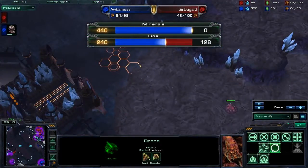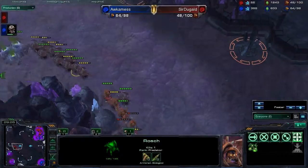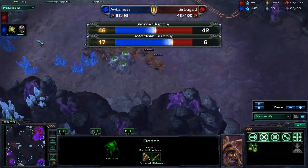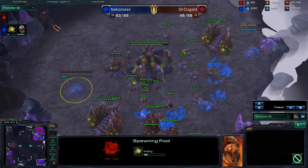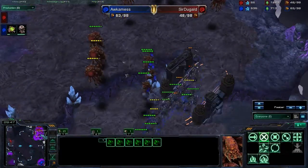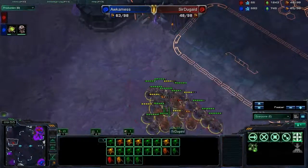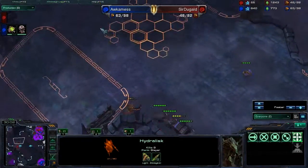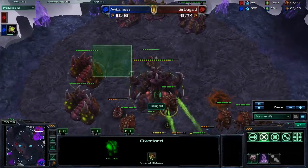These Sporecrawlers are doing a great job taking out these Mutalisks, which will be vital for any base trade scenario. Occamness has his Mutalisks fight the Sporecrawlers one-on-one, and the Sporecrawlers completely destroy them. Now it's just roaches versus roaches. More Mutalisks are coming from the bottom right base — Sir Duggald still doesn't know about it. These roaches finally took down the natural expand of Sir Duggald. It doesn't look like Sir Duggald is going to have any mining whatsoever. Now Sir Duggald is getting absolutely no minerals while Occamness is getting a very small amount.